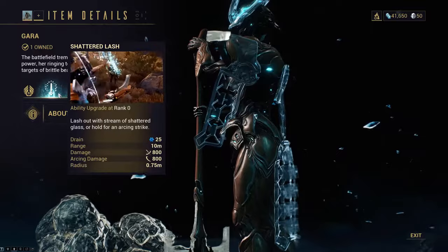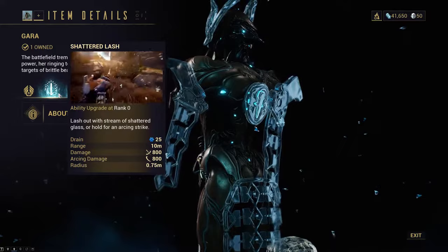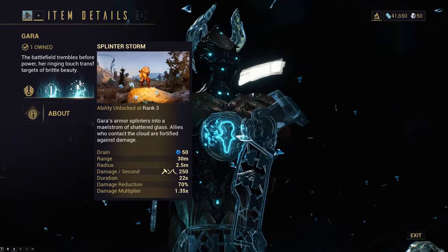Gara is an awesome Warframe and a great asset, particularly in defensive missions. She's also, believe it or not, one of the first Warframes you can reasonably assemble yourself, even as a brand new player, and in theory you can have her crafted before you even reach Mars.